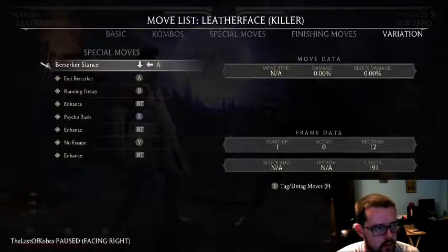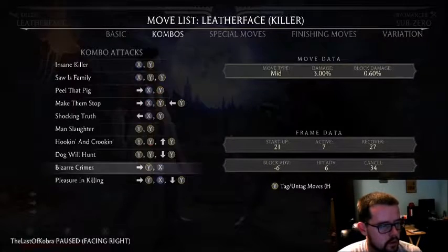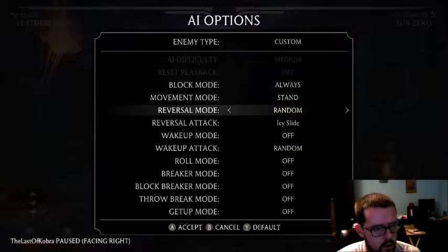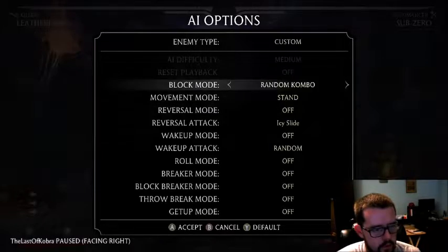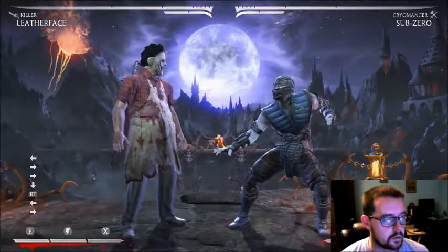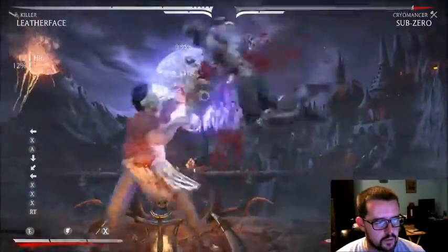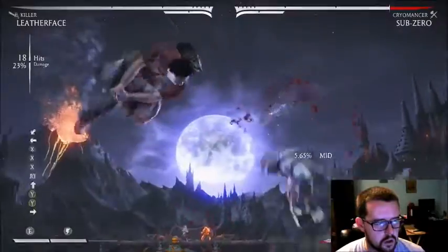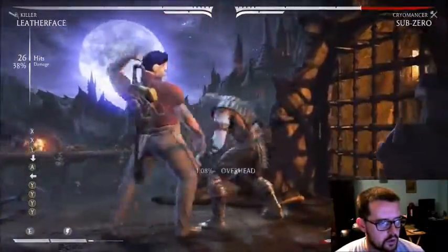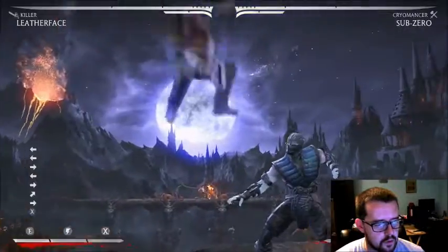So what I'm going to do right here is go into practice options and turn the AI off. Here's your basic bread-and-butter overhead starter combo: back one into psycho rush, neutral jump punch, there you go — 38 percent for one bar off the overhead.